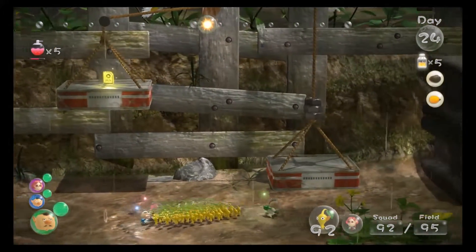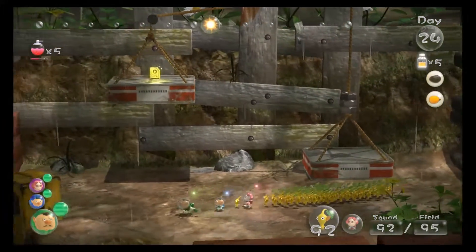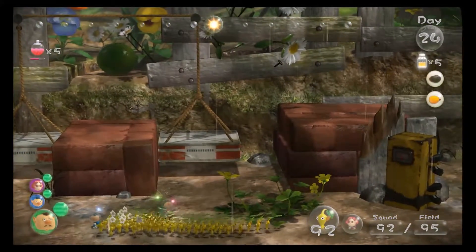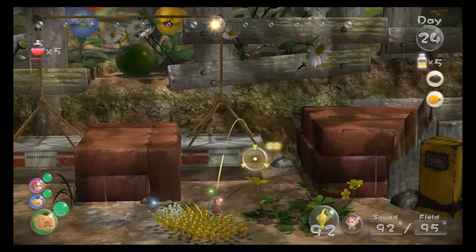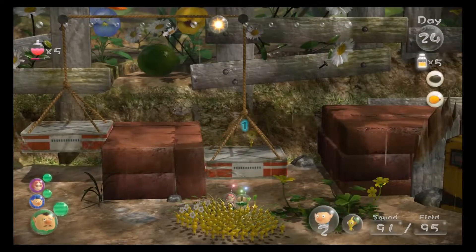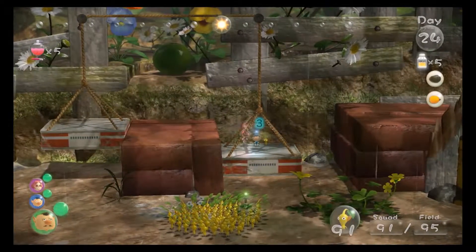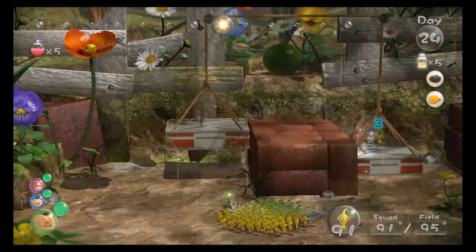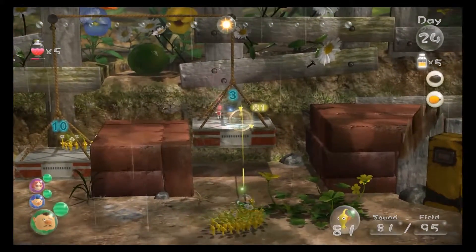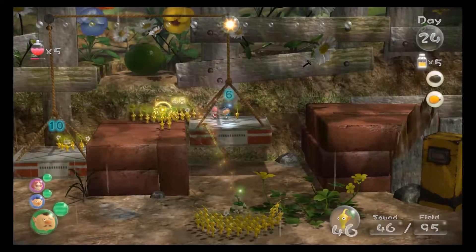We need to get one captain all the way up there to reach that fruit. How exactly? Teamwork. We first have to deal with this mechanism. The best strategy is to throw one captain onto this ledge and throw a bunch of yellow Pikmin up here. Yellow Pikmin can be thrown the highest out of all the Pikmin.